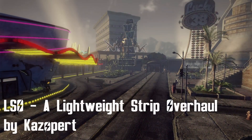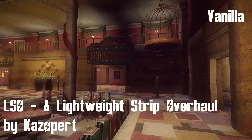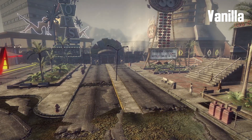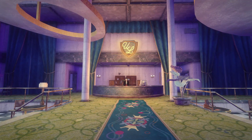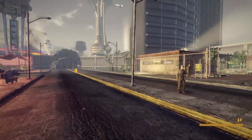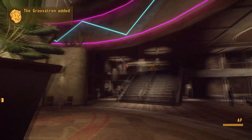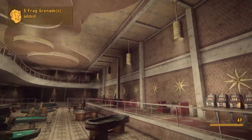Now let's take a look at LSO — a Lightweight Strip Overhaul by Kazoport. If you always disliked how the Strip looked more desolate than some other parts of the wasteland, even though it was supposed to be the crown jewel of this part of the world, then you're in luck. In vanilla New Vegas the Strip is littered with junk, cars, and destroyed roads, and the casinos themselves don't look very good either. With this mod the roads are fixed, there is no junk, no destroyed cars, and the casinos were improved — they no longer have destroyed walls or floors and they look clean and very nice.